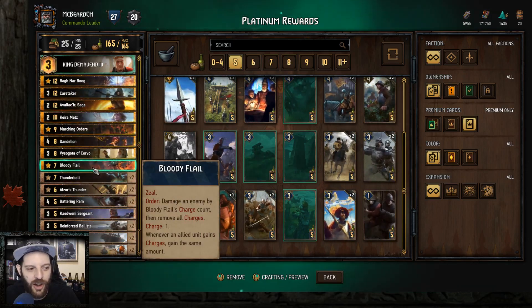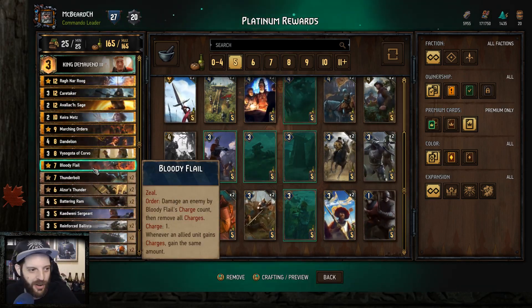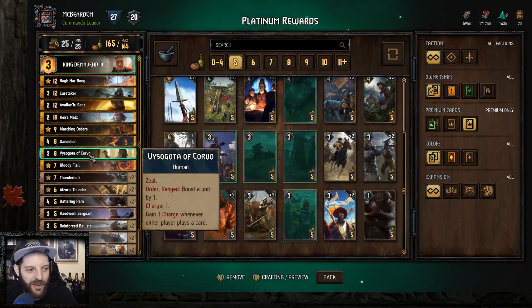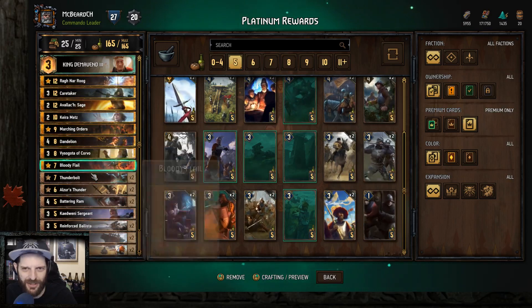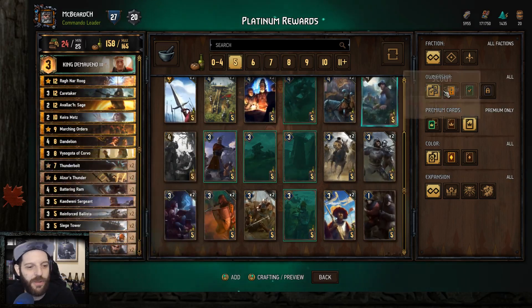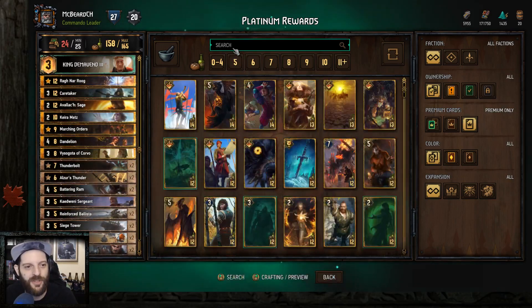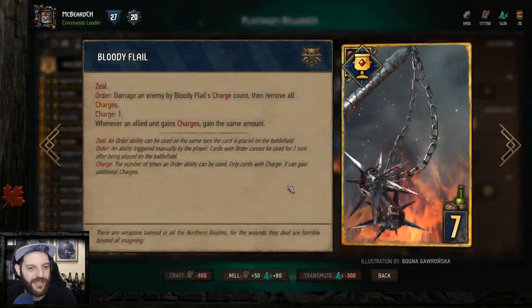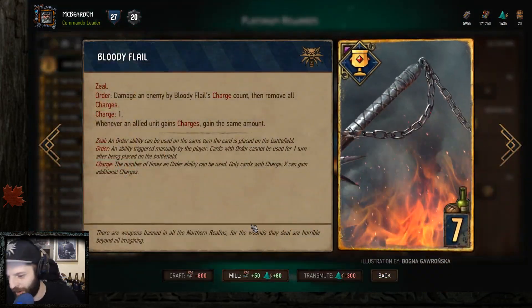Now let's talk about the silver and gold cards. The silver cards you could say are the two Thunderbolts, Flail, Corvo, Dandelion, and Marching Orders. Bloody Flail — which I just accidentally removed from my deck here — is basically what the whole deck is built around.